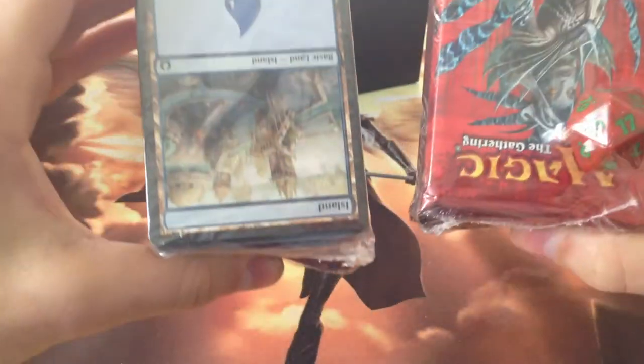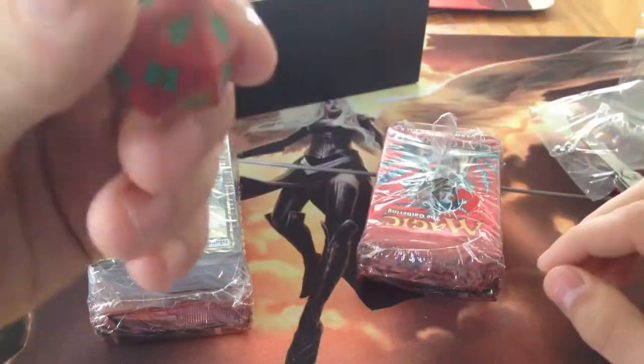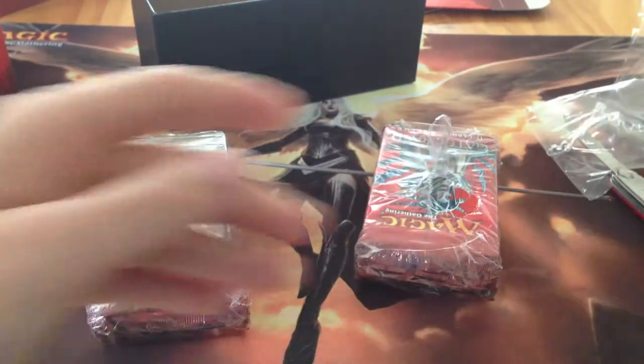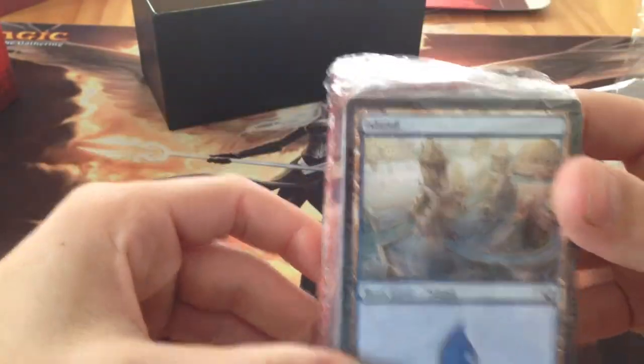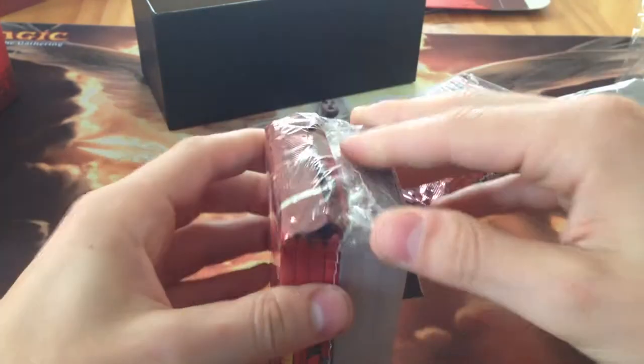And we get these — oh yay, I got a Gruul dice. Which is cool because the Gruul is the only one I did not have from this set thus far. Excellente. We've got looks like 80 basic lands, and more Ravnica ones. Beautiful lands in this set. More basic lands is always welcome.